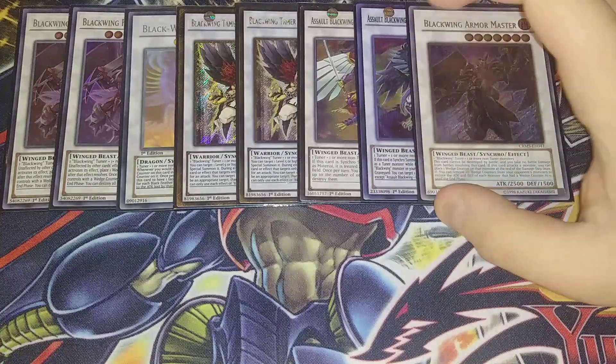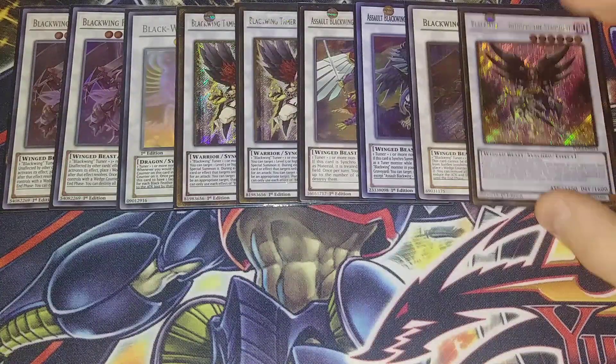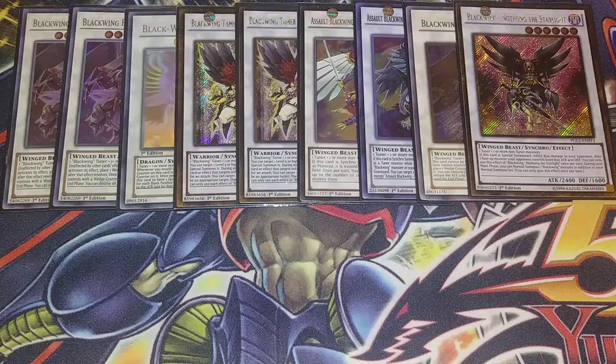Armor Master as a one-of: it can't be destroyed by battle and you take zero battle damage from battles involving it. When a monster battles it you put a wedge counter on that monster, then pull the wedge counter to reduce that monster to zero attack. One copy of Nothung as my level 6 synchro: when it's synchro summoned you target a monster your opponent controls and reduce its attack by 800, inflict 800 points of damage to your opponent, and it gives you an additional normal summon every single turn — really good.